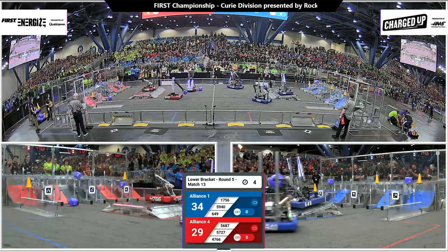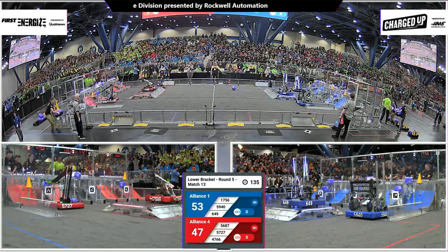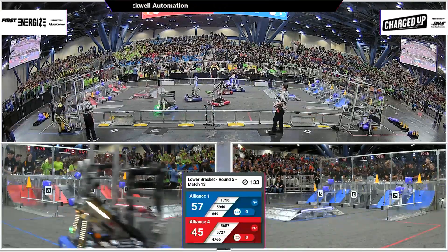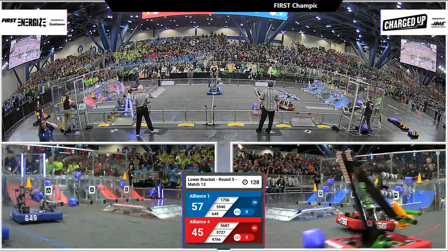47-66, perched and balanced. 649, perched and balanced. Blue Alliance, 53 points on the board. 57 points on the board. Red Alliance, 45 at the conclusion of the autonomous period.